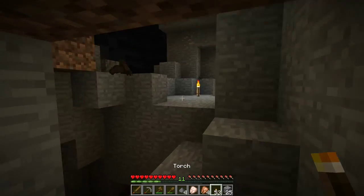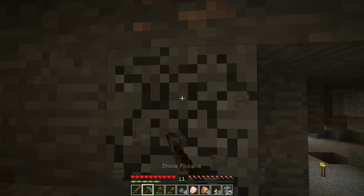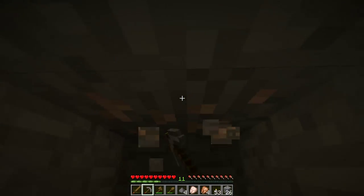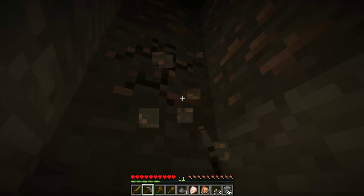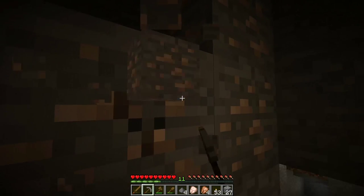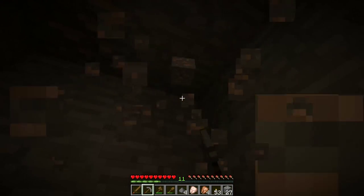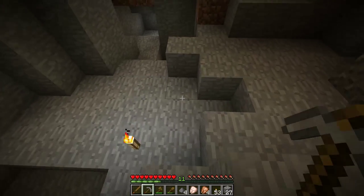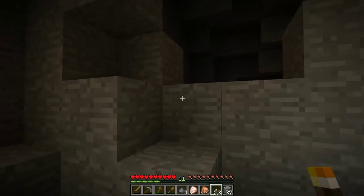This is a bat — he flies around and is harmless. As I find mobs I'll describe them as we go. So far we've covered zombies and creepers. The only remaining mobs should be spiders, skeletons, jockeys, and endermen. And then of course there's the Nether, which is a whole different segment.